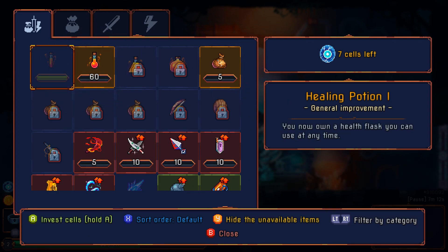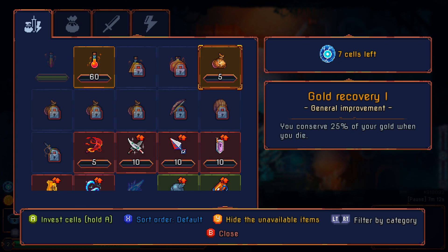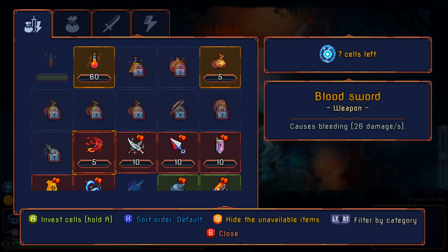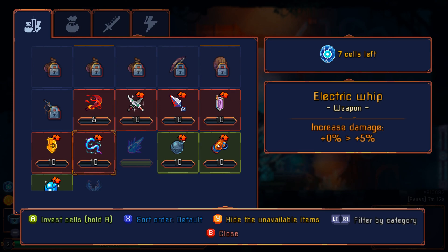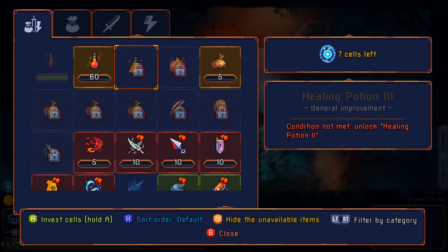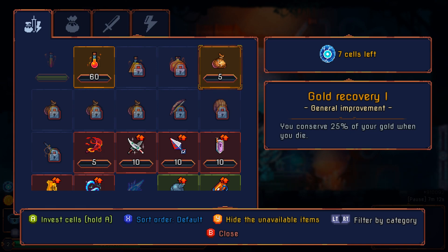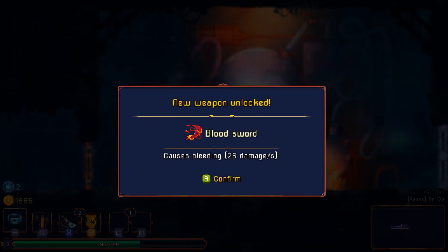I can unlock healing potion two charges. So probably just has one charge right now. Gold recovery — you can save 25% of your gold when you die. This blood sword causes bleeding — I kind of want that, I'm into weapons that cause bleeding damage over time. Electric whip — I'm kind of into that too. Twin daggers, greed shield, ice grenade. I'm gonna get something else. Let's get the blood sword for now.